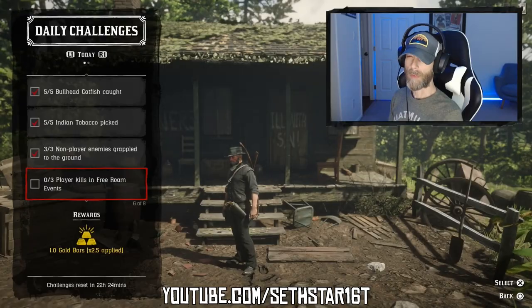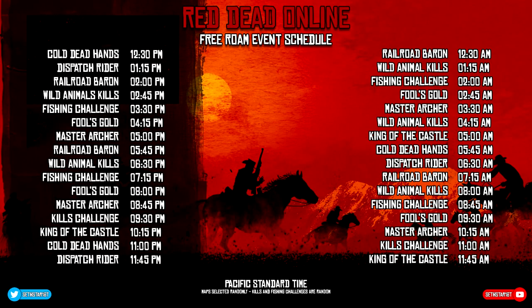Number 5: Player kills at free roam events. Check the free roam event schedule and take out three at any time you like, in any way you like.